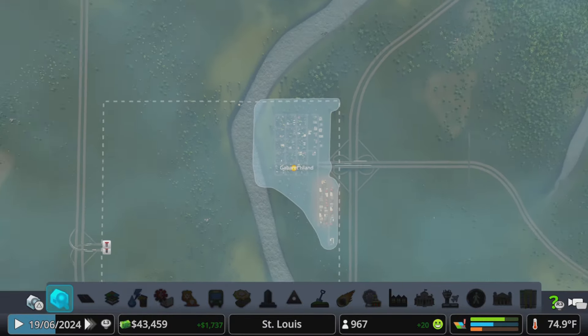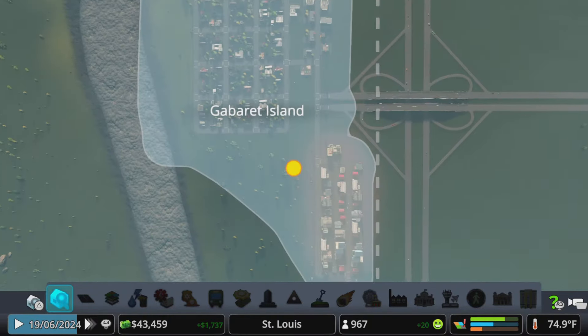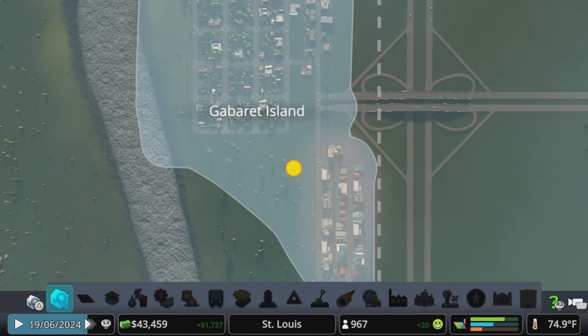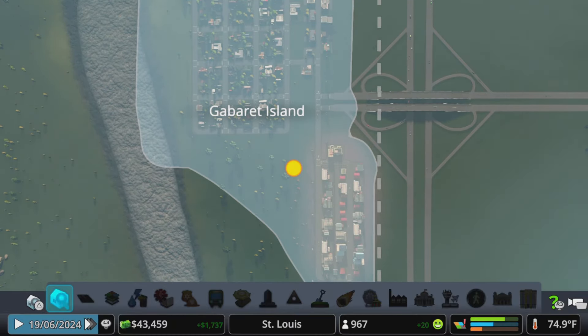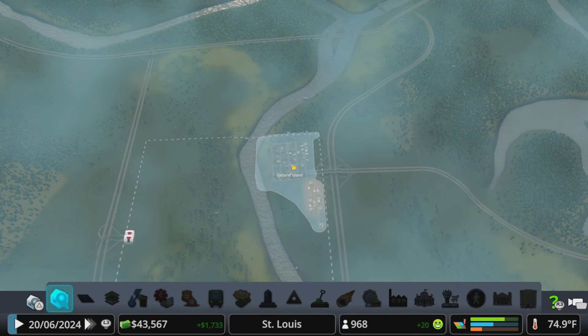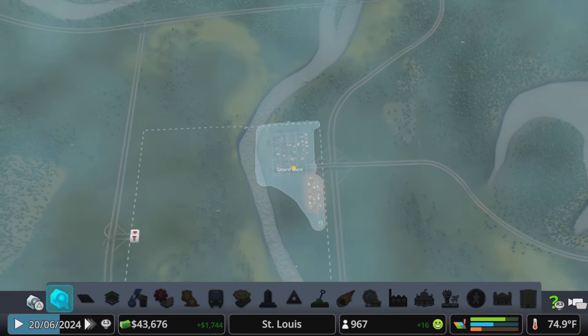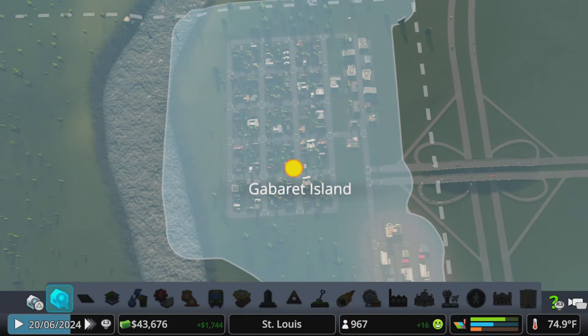You come for the entertainment, you stay for the information. Obviously this isn't an island, but I think it was called something Hills before we renamed it, so it's just as inappropriate. Nonetheless, we're going to keep it as close as we can to the areas in the topographical map — the streets won't be the same, the layout won't be the same, we're not even trying for that, but we're going to keep the districts and areas named.